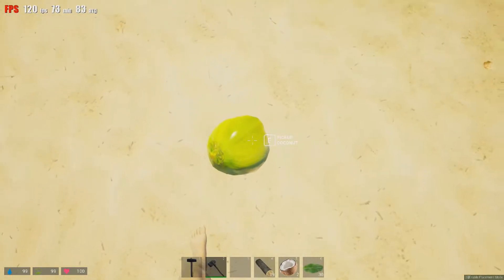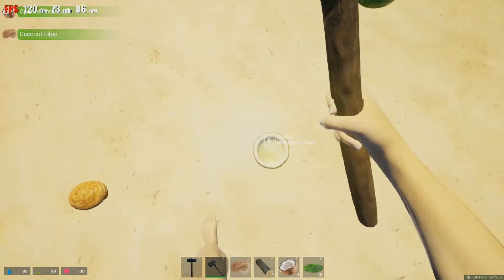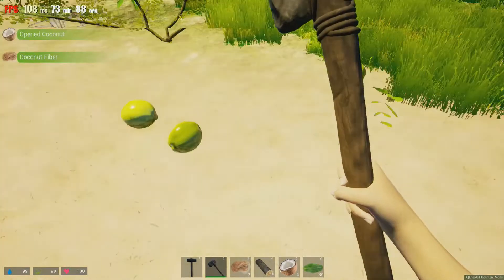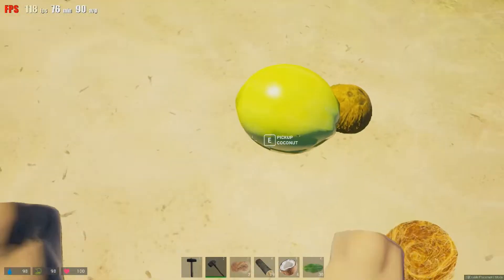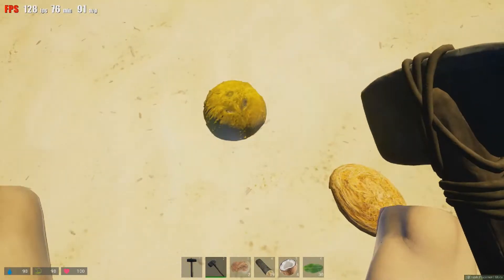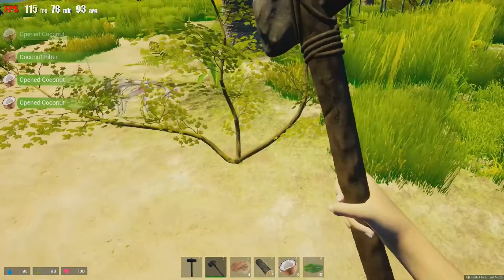You still can't hit it with that axe — you have to crouch. Let's go ahead and do that. I would recommend just doing all the coconuts so you can get all the fiber you can, and then all the coconut you can so you can eat off of that.